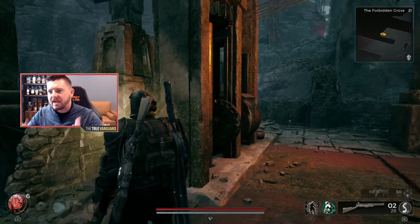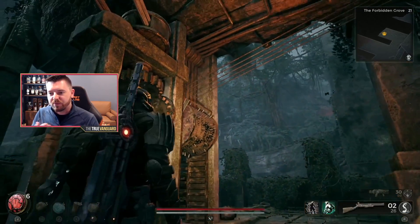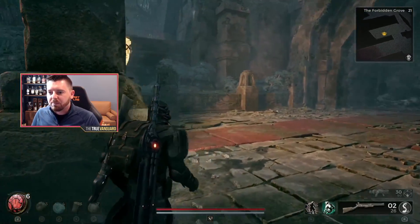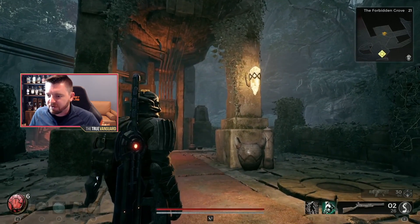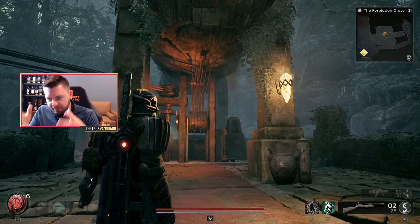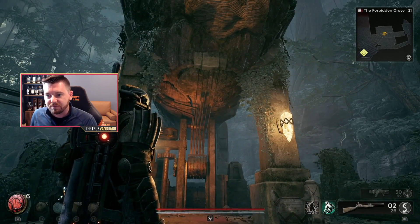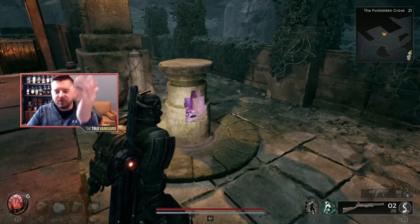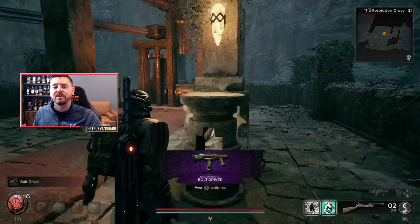Once I've input the combination, I'm going to walk over and pull this lever. That's going to raise the mechanism up and play a new song we haven't heard before. When that song completes, the Bolt Driver is going to rise up out of the ground from this circular area — almost like a little fire pit — up through a pedestal. The Bolt Driver will be sitting right there for us to take. And there she be — that's the Bolt Driver! If you found this video helpful, let me know by leaving a like, and I hope to catch you in the next one.